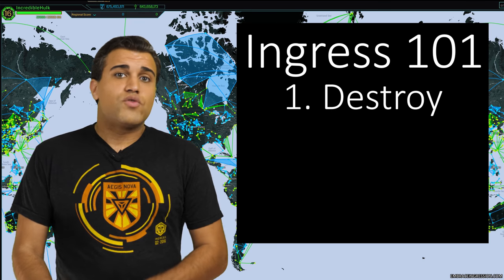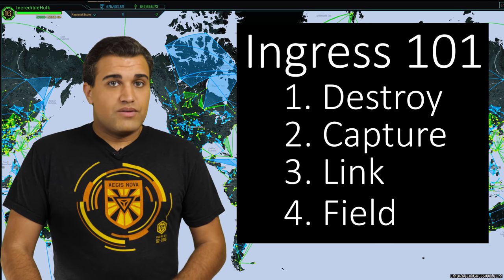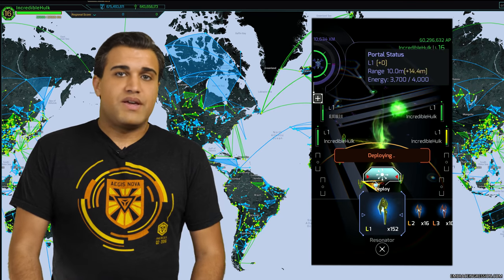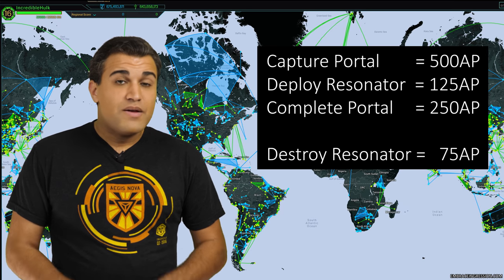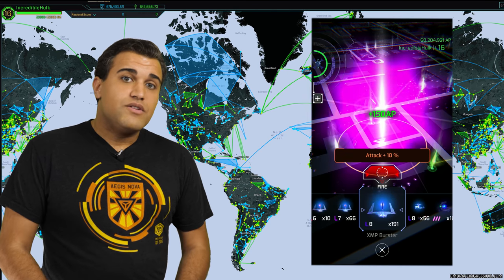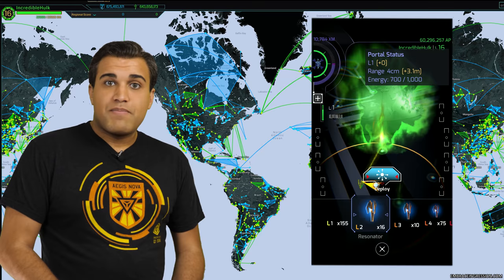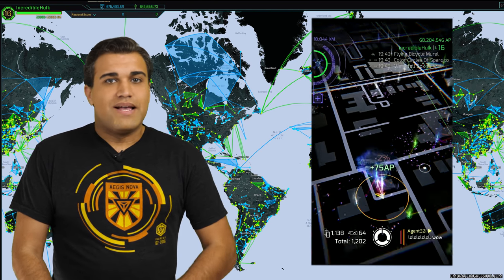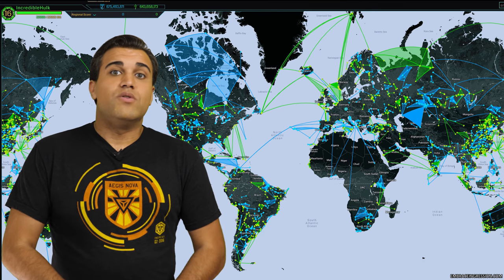Now that you know what you're looking at, what do you do once you get to a portal? The four main points of Ingress are to destroy your enemy's control of portals, capture portals, link portals together, and create what are known as fields. This is how you gain AP or experience and level up. Ingress prefers that you build things up, so you get more experience points from capturing and building actions than from destroying. But to capture a portal, it needs to be gray or neutral and not owned by either team. If the portal is the opposite color, you can turn it gray by attacking it. And to do any actions like attacking, capturing, or upgrading, you'll need supplies — and to get those items, you'll do what's known as hacking a portal.